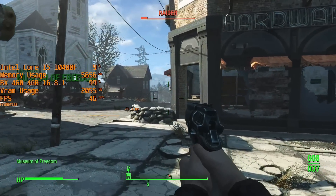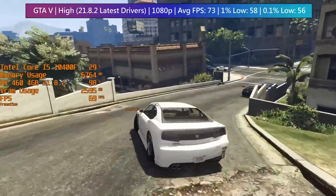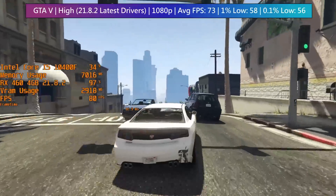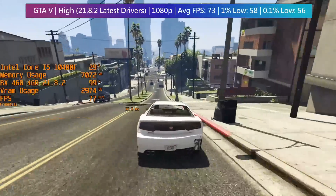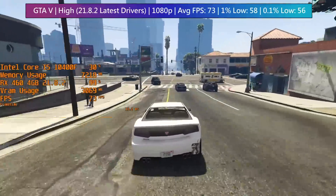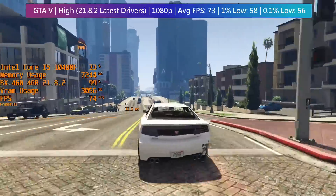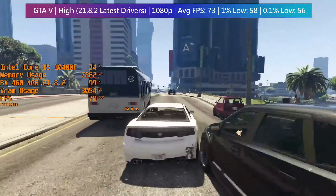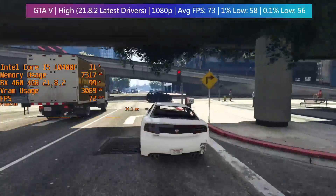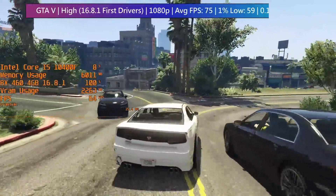In GTA 5 with 21.8.2, the average frame rate was 73 and the 1% lows were also decent. The game doesn't often drop below 60 FPS even in busy downtown areas with the RX 460 on high settings, although MSAA was disabled because that can create pretty big frame dips even at x2. Turn it any higher and you'll see chuggy frame rates in busier downtown areas. Overall, performance is still pretty decent with the RX 460 in 2021, as long as you don't crank all settings to their highest.